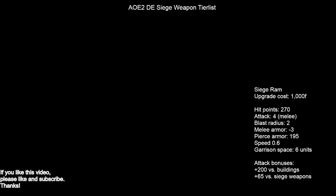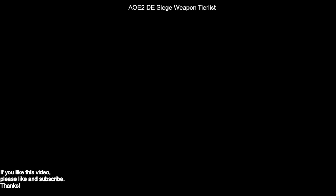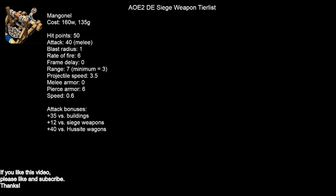Next up, we're going to move on to the mangonel line. The mangonel is an interesting unit — it hurls big stones, as you can see in the picture. It does have an attack bonus against buildings and it's pretty good against other siege weapons as well. It's pretty gold-intensive, and it has a blast radius that enables it to kill multiple units at once, so it can be very, very effective.